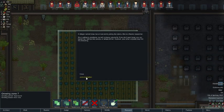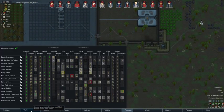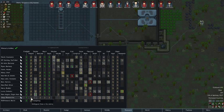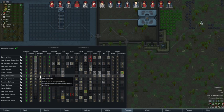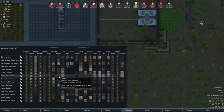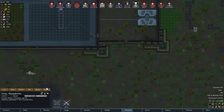A villager named Une has arrived and joined the colony. Welcome! You're a researcher, cool — you like to doctor too. How is your skill compared to others? Better than some, we'll put you at two. You're not going to warden, not going to handle — you like mining and all this other stuff. We'll put you down to four on those and three on research, one on doctoring.